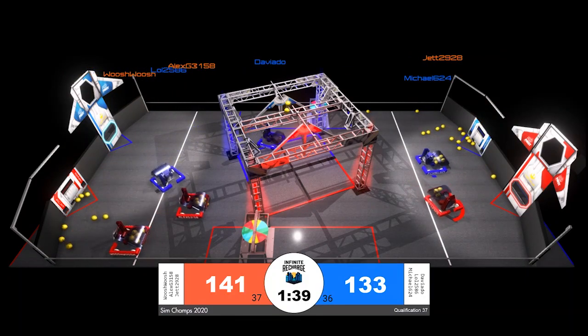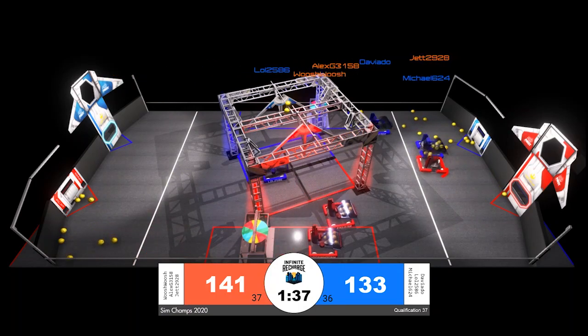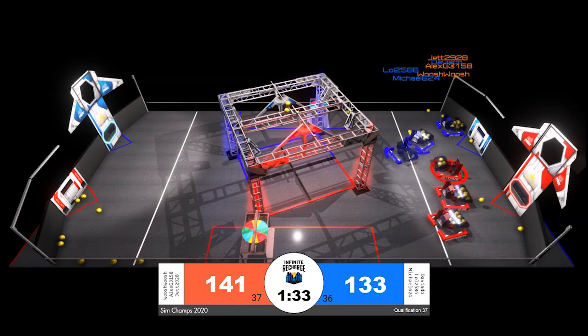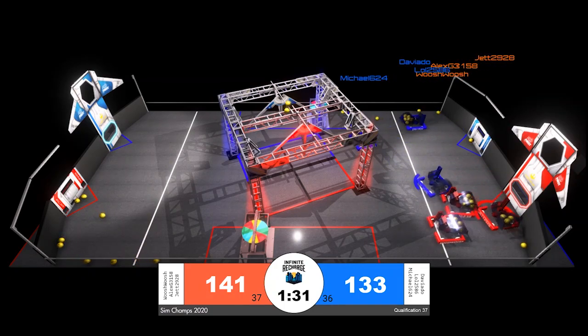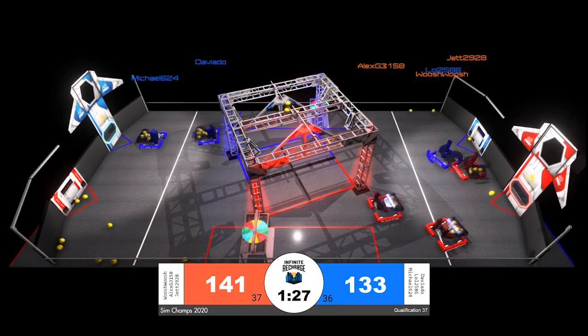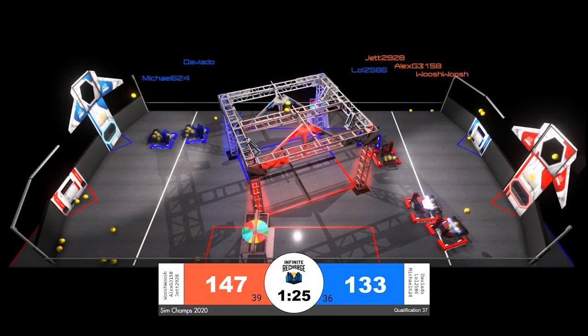Blue is working quickly to try to make up the gap — it is not a large gap between the red and blue alliance score. Michael in blue bumpers is attempting to collect power cells from the playing field floor, but there is a big collision between two blue robots and one red robot. That is Jet of the red alliance playing some defense against blue.